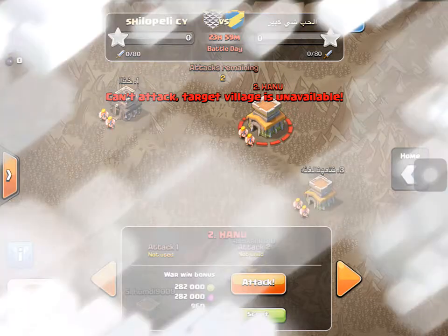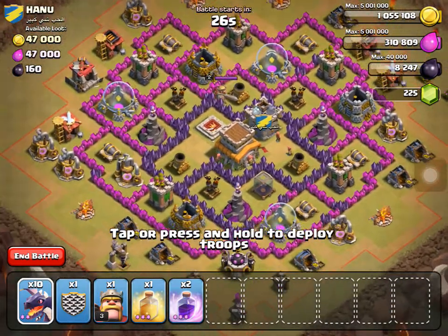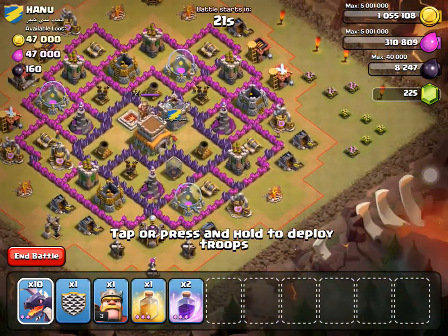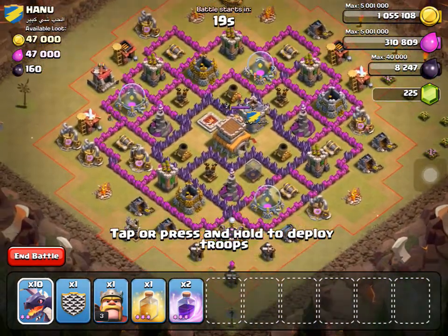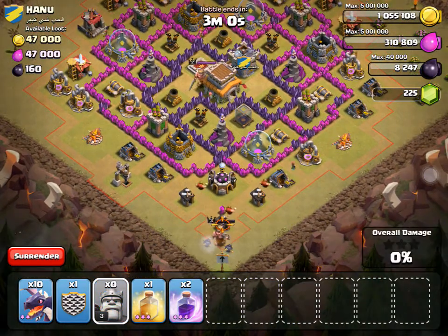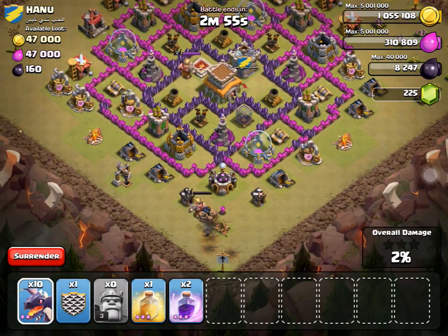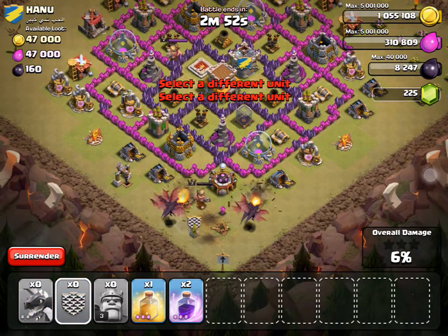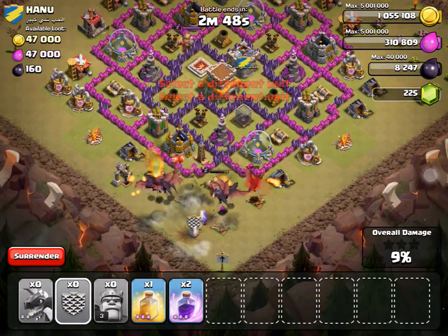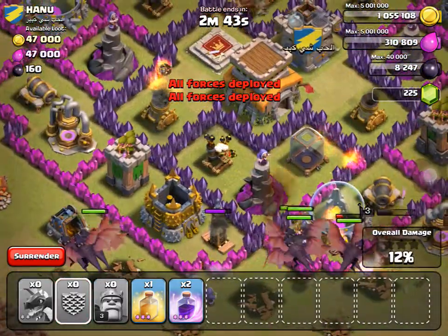I'll attack this guy instead — it's a bit difficult but I think we can do this. I'll attack from the bottom with the Barbarian King to take out these buildings, and then deploy the dragons. Okay, here they are — oh, that was bad luck. They're safe because they haven't come out of the clan castle yet.